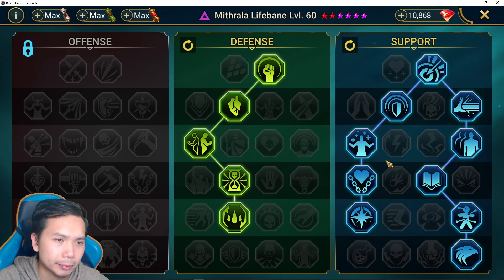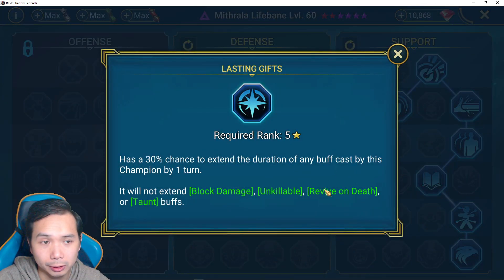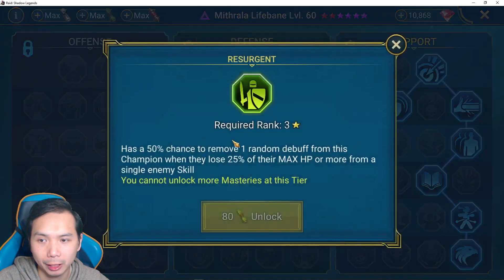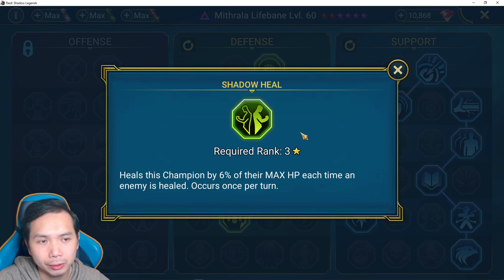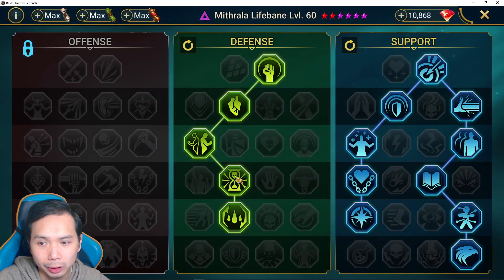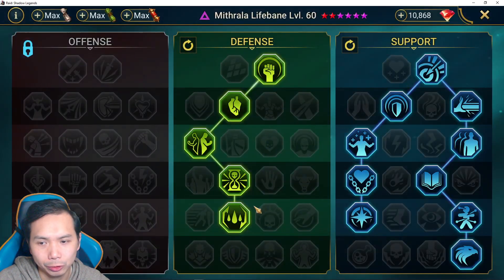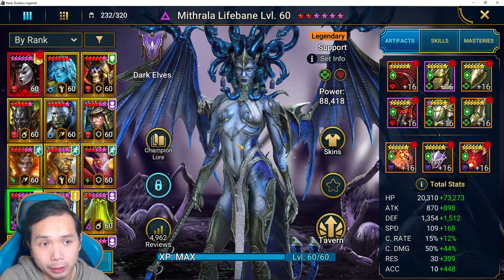Masteries are pretty PVP focused. I went down Shields - Shields, Shields, and then increased duration of shields. Then obviously some accuracy down here, resistance, healing. You don't take Resurgence because she's not likely to get debuffed so you're not going to get super value from it. She can't really heal herself so pretty good value there. Delay Death and increased turn meter - her counter attack is not super strong so you just take the increased turn meter.